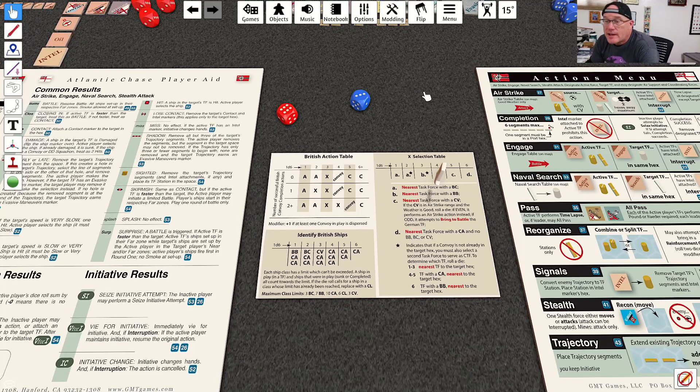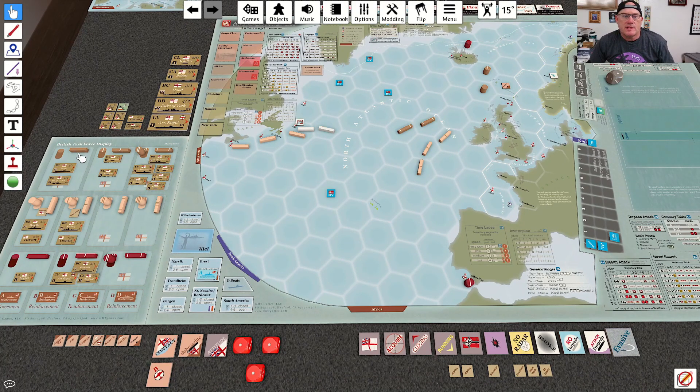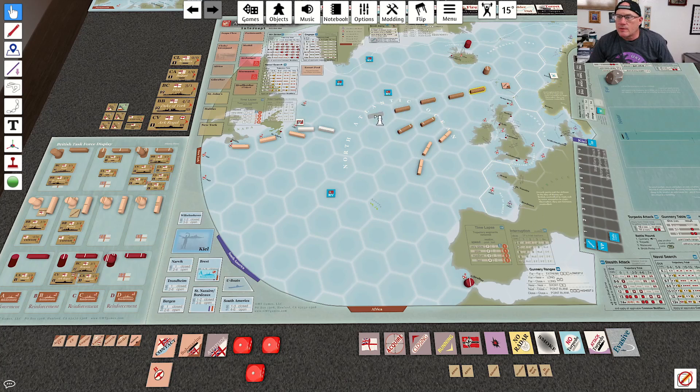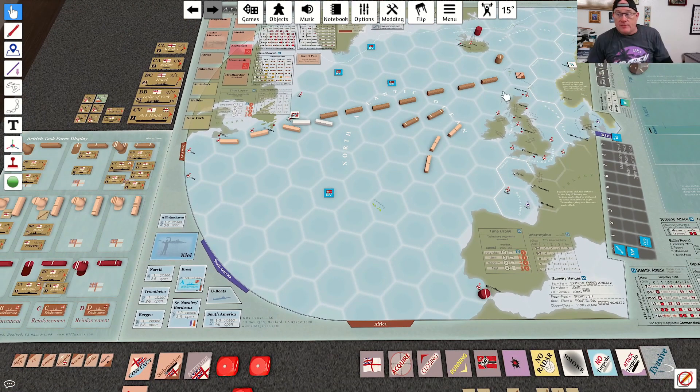I roll to find out which task force will attempt to intercept. On a two it's the nearest task force with a battle cruiser. There are two task forces with battle cruisers — one is six away and the other is seven away. So we are going to activate the Hood and the Prince of Wales. We start them with a trajectory action, placing a segment.